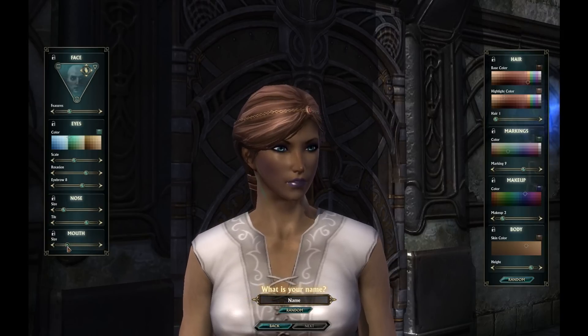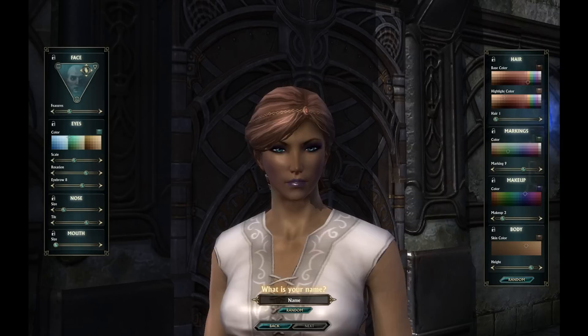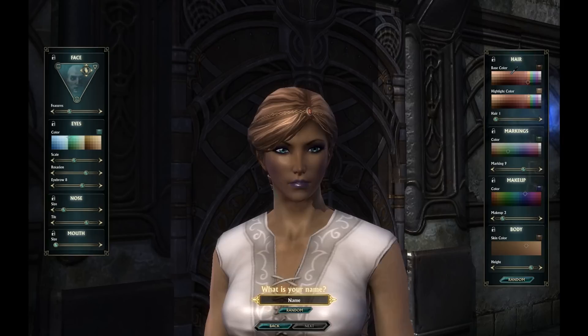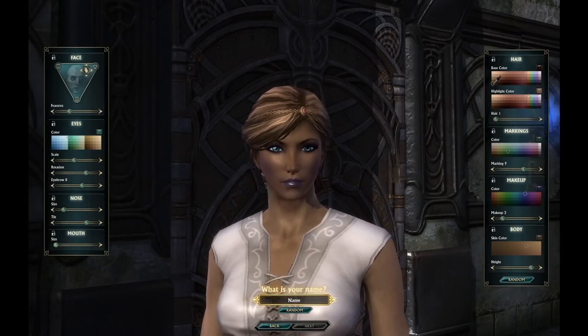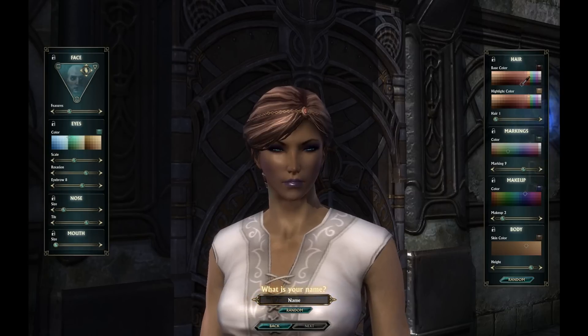I don't like big giant lips, so we're going to go with something smaller. Hair color — let's see. Highlight color — let's go to a really light color.